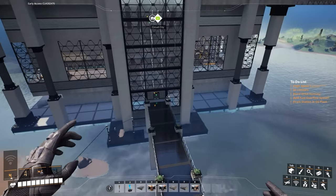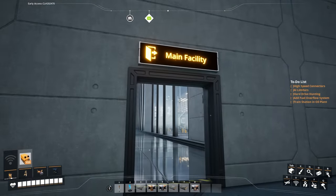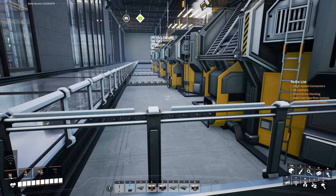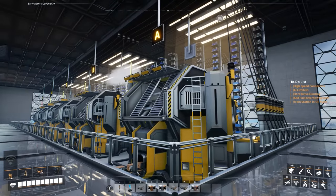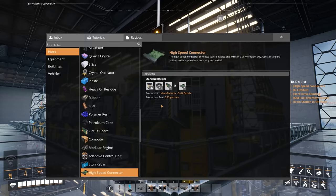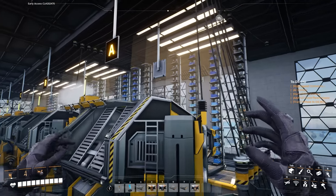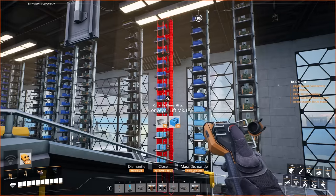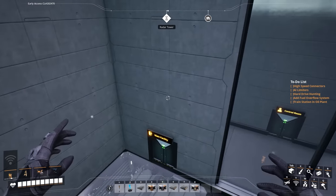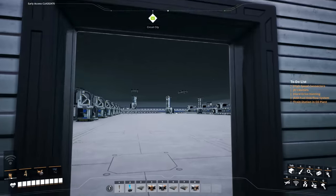The first thing is high speed connectors. While I'd like to build factories dedicated to all of these things, we do have Circuit City here with five manufacturers, four of which are powered on and all making computers — although computers are actually backed up. Looking at the recipe for high speed connectors, you need quickwire, cable, and circuit boards, and all of that stuff gets delivered here. So I'm going to hop up, adjust the logistics of this place so we can make high speed connectors in the background.